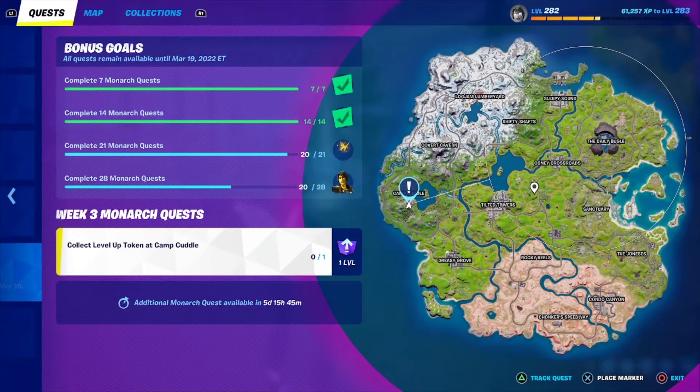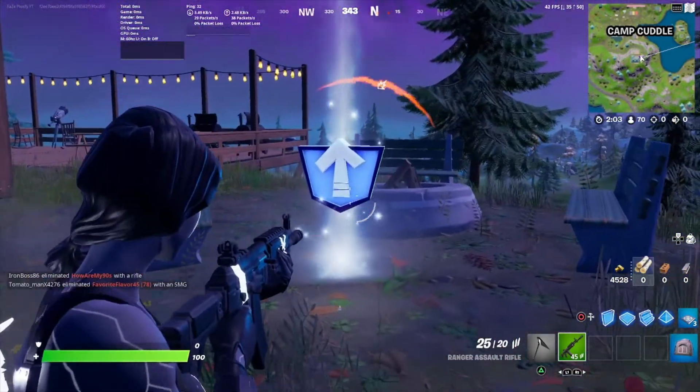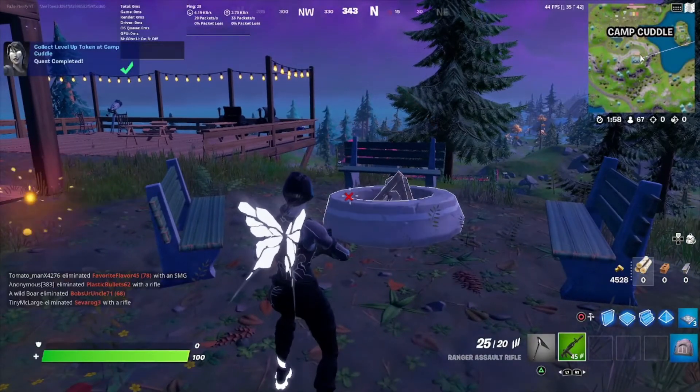And for this last quest, collect level up token at I Can't Cuddle. There it is on the mini map — you see this house right there. The token's right over here; collect it and you'll level up.